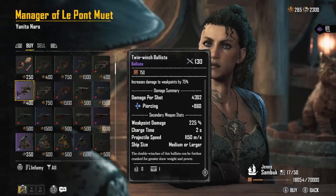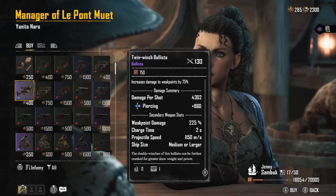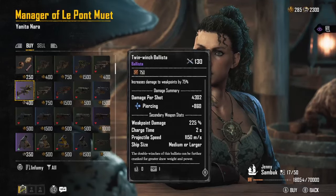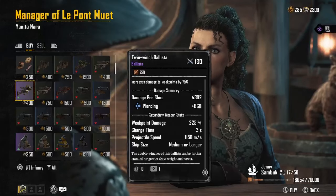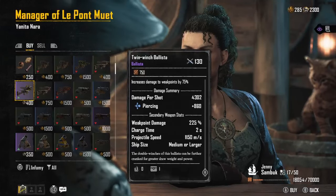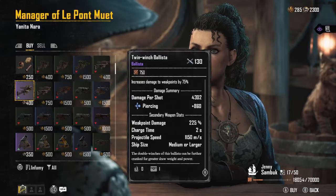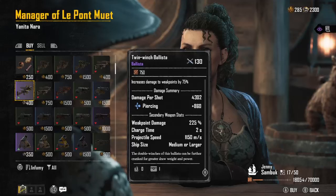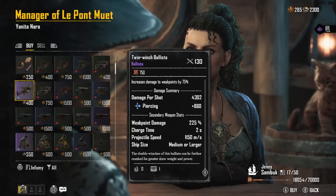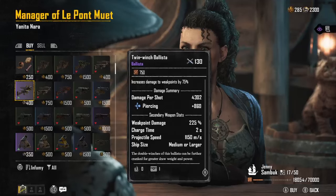Pay attention to what it says: medium or larger. There is no class of 'larger' as of yet — so that tells you they are bringing large hulls to this game. Anyone who tells you otherwise needs to look again. We are looking at new ships, better furniture, and advanced furnishings coming. Whether that means blueprints we can build, things to open up, or content to earn and grind, they haven't released that information yet.